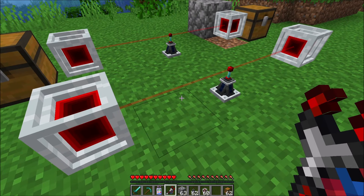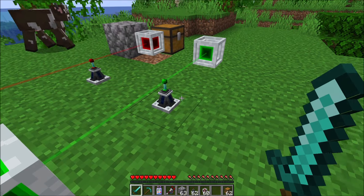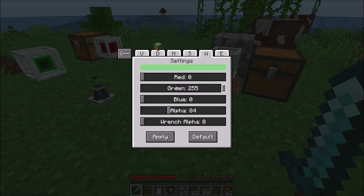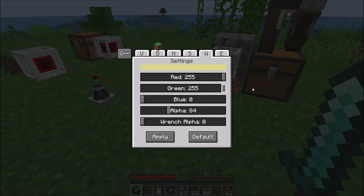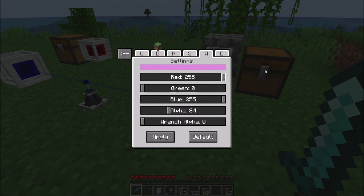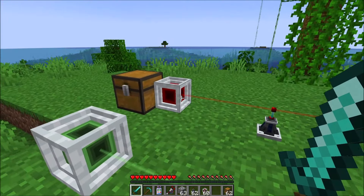In addition to all of that, you can change the colors of the network. If I were to make this a green laser, for example, and hit apply, you'll notice the laser has turned green — but not just the laser. The nodes and the connectors themselves all change colors to match exactly the color that you specify. You can make it a blue-green, a nice dark blue, or a purplish color. Whatever RGB values you want to go with, each network can have its own color.